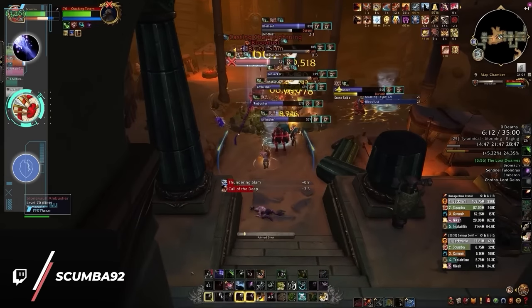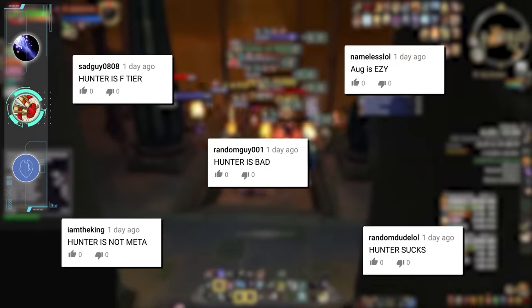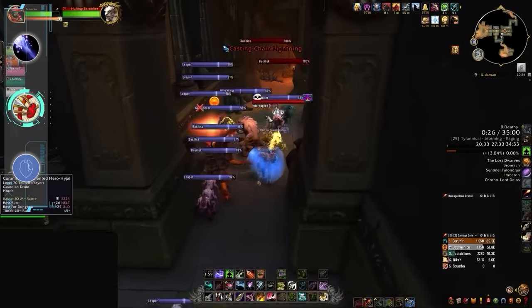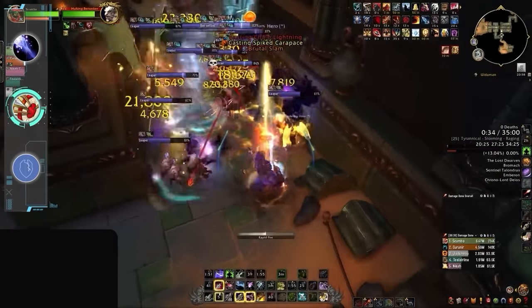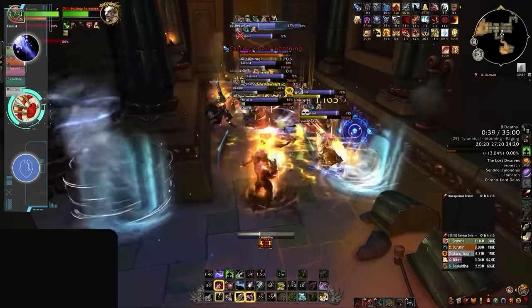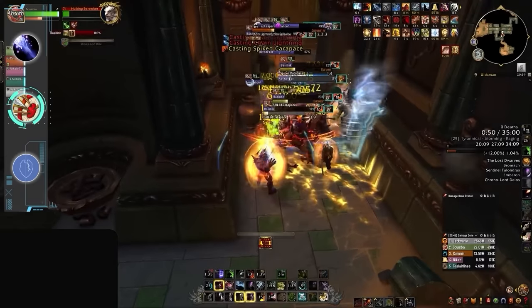Wrapping up our beginner-friendly ranged DPS is Marksmanship Hunter. Yes, Hunters as a whole can struggle with survivability, as their weak passive defense makes one-shot mechanics far more threatening. But just like Beast Mastery, Marks makes up a ton of ground with its general lack of responsibilities when it comes to utility and mob control — the Hunter doesn't really have much to do outside of just damage. The main separation point between Marksmanship and BM comes down to mobility, where BM is slightly more flexible, while Marksmanship needs to be slightly more aware of positioning due to the casting time of Aimed Shot.